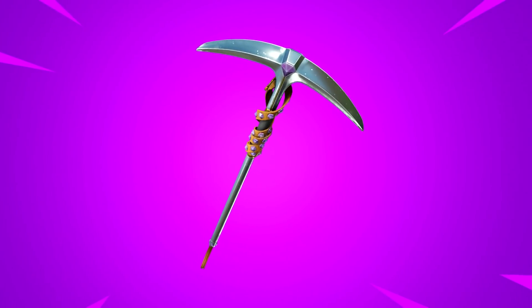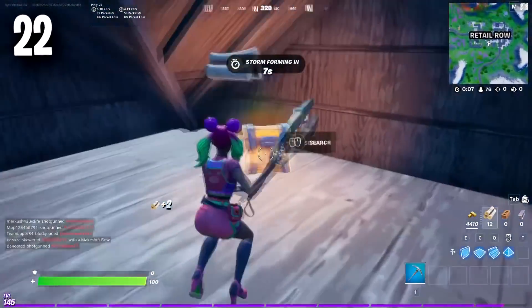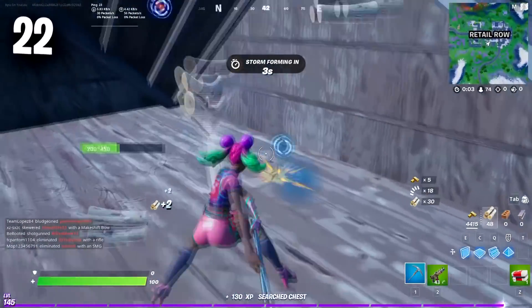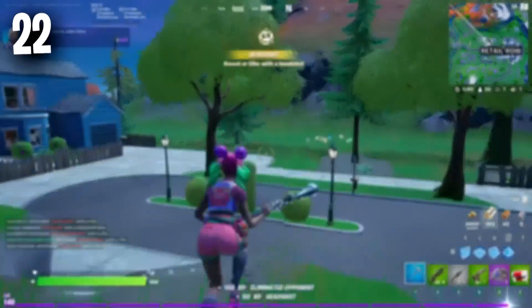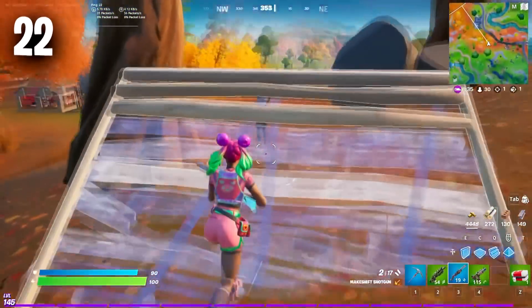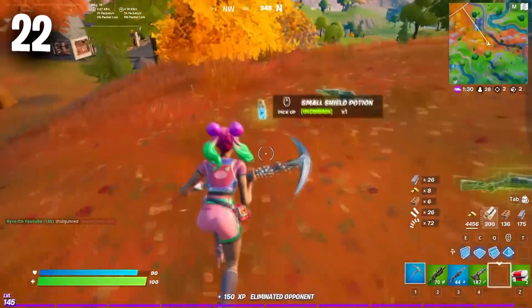Moving on to the number 22 position, we have the Studded Axe. You can buy the Studded Axe for 800 V-Bucks about once every month when it returns to the store. It has been a very tryhard pickaxe for quite a long time, and it doesn't seem like it is going to drop off anytime soon. It works really well with a lot of tryhard skins, and it is also known as the quietest pickaxe in Fortnite, so if you want to be extra sweaty, make sure you own this pickaxe.